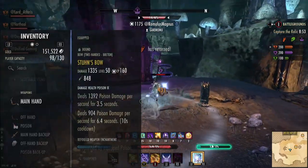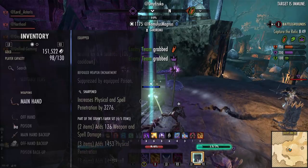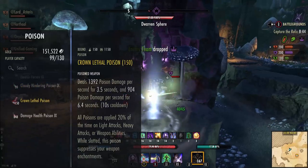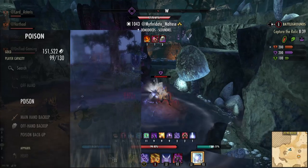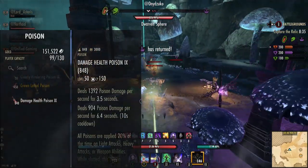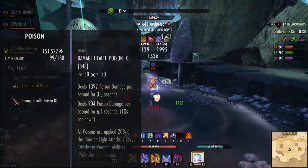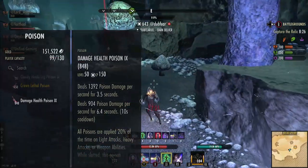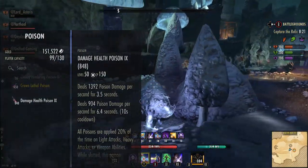For the sets we are using Starn's Favor — we have a sharpened bow and you can choose to use double dot poisons, but you can take them off if you want. If you take them off, use the disease glyph and you get more burst. If you want more pressure to help confirm kills with the proc build, double dot poisons are great. They deal poison damage for 3.5 seconds and then poison damage for 6.4 seconds — two poison damage ticks, thus double dot poisons.